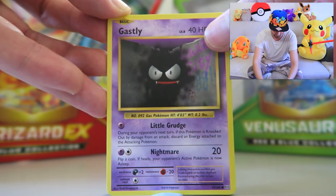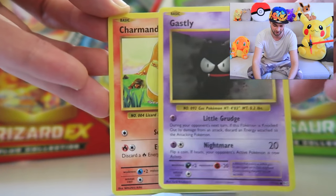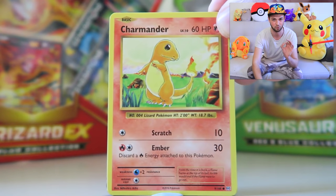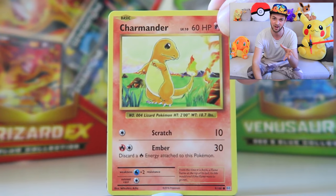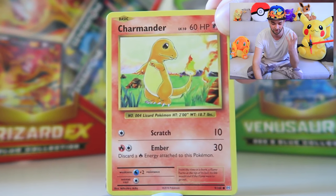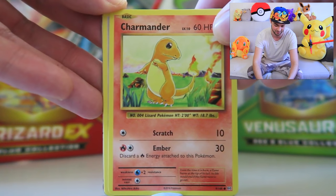Ghastly from the Gengar evolution line — classic, classic artwork, hiding in the corner being the ghosty character he is. Now, Charmander! This was the first ever Pokemon card I got. When I was at school, when Pokemon was first buzzing, I was a little bit out of the loop. I didn't have a Game Boy, I didn't have any of the cards. My friend gave me the Charmander card. I took it home and kept it with me every single day as I collected more and more cards.